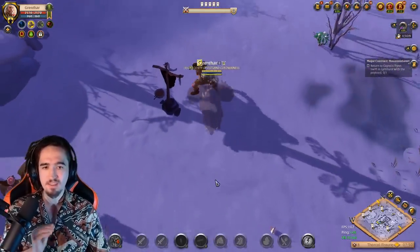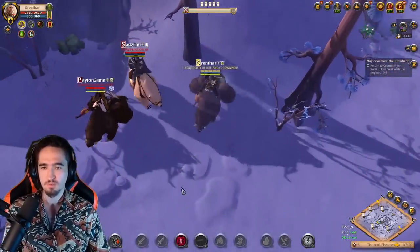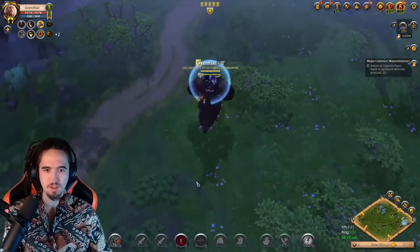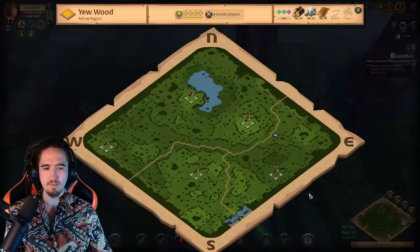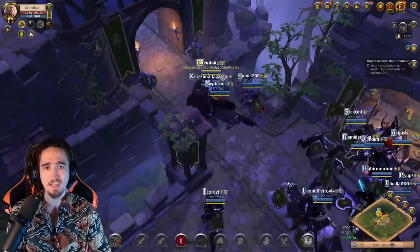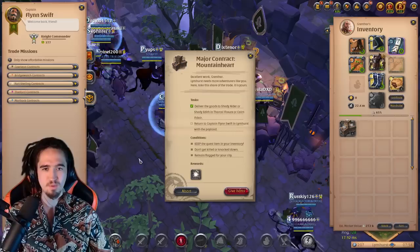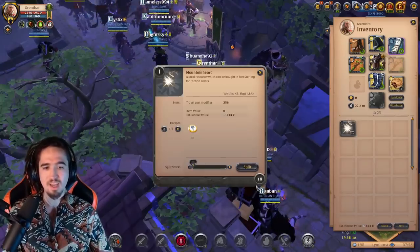This invisibility runs out pretty fast — shorter than the invisibility from the black zone shrine — but it's still very useful for avoiding gank situations. After delivering, just go back the same way you came to the same faction NPC that gave you the mission. As you saw, it took me about 15 minutes to do this. That means you can do it easily four times per hour, and you might even squeeze in a fifth.